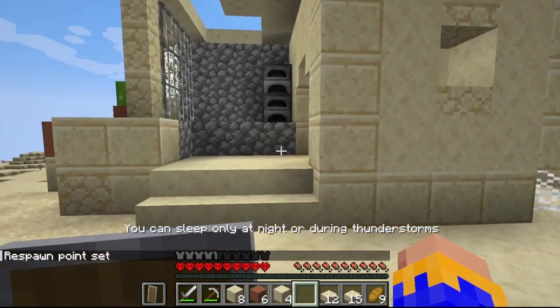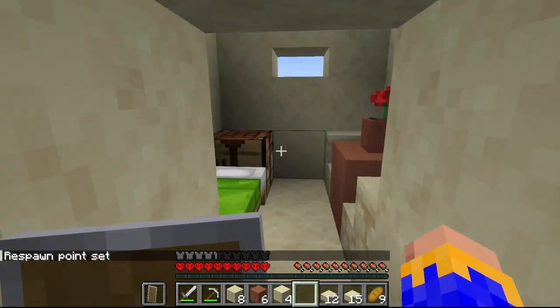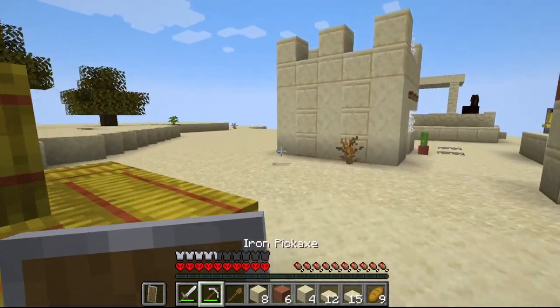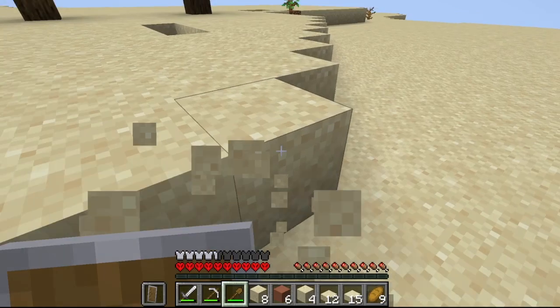Respawn set — even though there's no respawn in this game. My little house is repositioned back to the original place I had it at. This is going to give me a shovel so I can work on getting sand done a lot quicker. Let's go ahead and get back to work, clearing out some more sand.